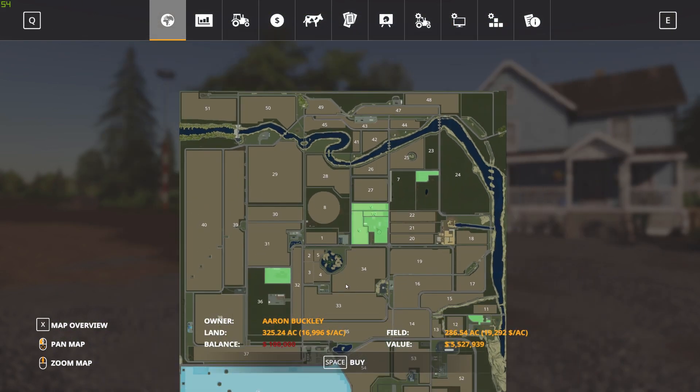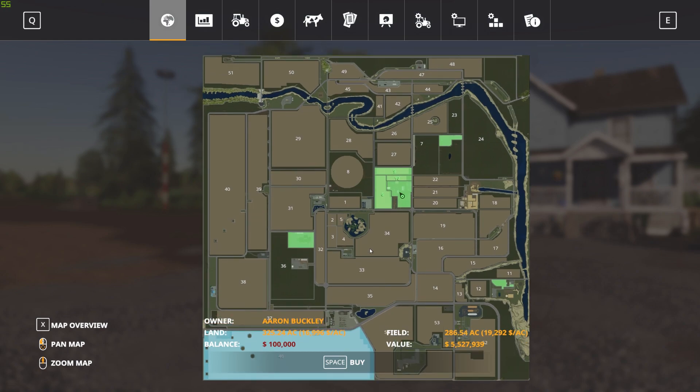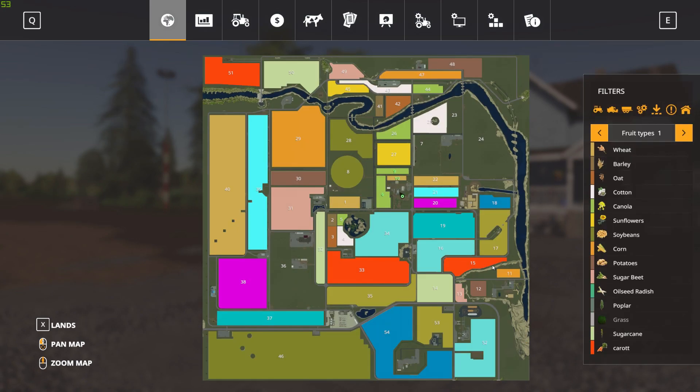So that's the biggest and smallest field on the map, giving you a general idea of what's in between. Now for the multi-fruits — there are ten: carrots, onions, rye, spelt, millet, poppy, sorghum, hops, triticale, and tobacco. So ten extra multi-fruits on this map.